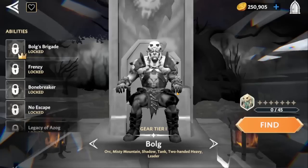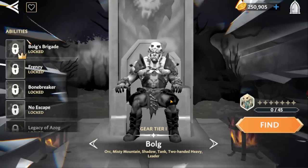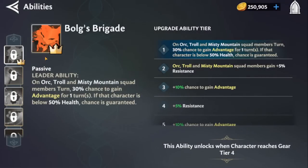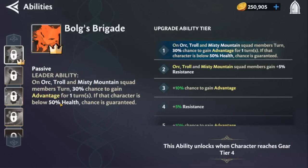Moving to the shadow side, we have Bolg. Bolg is the other character you're going to farm within the challenge store, and he's really really good. It's mostly because of his leadership, which is just broken — he buffs all orcs, trolls, and Misty Mountain squad members, giving them a good chance to gain Advantage and also granting Resistance. Advantage basically guarantees a critical hit on the next attack, which is absolutely ridiculous.